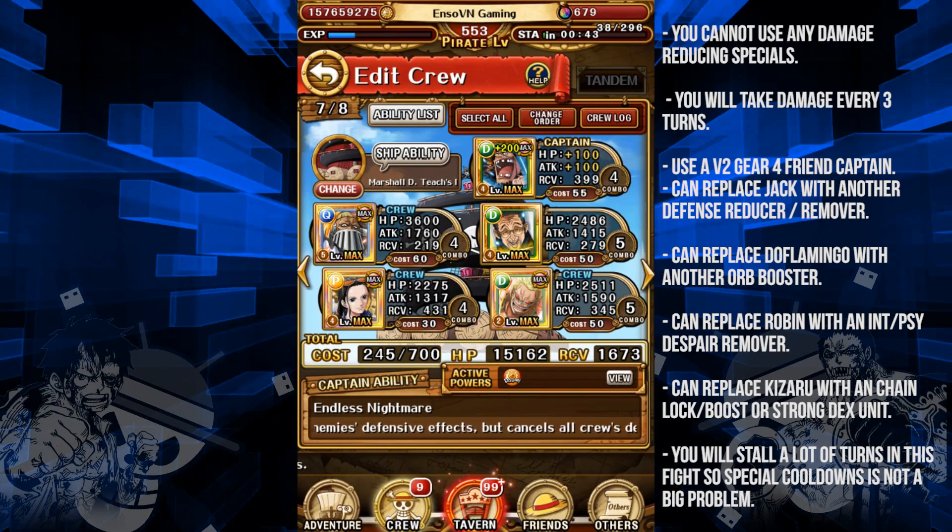The team I'm using is the Legend Blackbeard team. Hopefully a lot of you have him by now since he's been out for about a year. Everyone else is free to play. There's TM Jack who's there to deal with a defense buff on stage 6, which is probably the hardest stage in the whole thing.